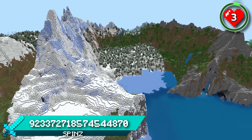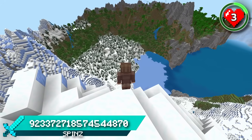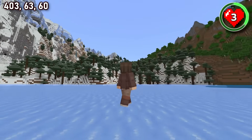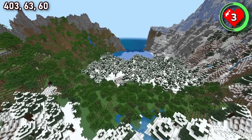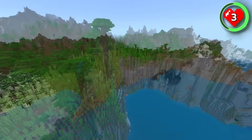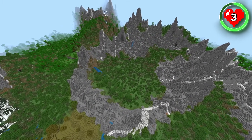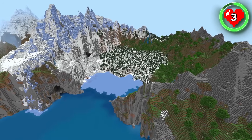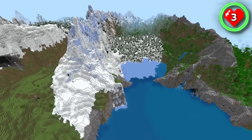I didn't think that terrain could get any better until I spawned into this seed with the most jaw-dropping mountain coast I've ever seen. You begin your adventure next to this unbelievable frozen mountain bowl that I'm sure is going to inspire a lot of creative builds. Follow the coastline and you'll soon head through bamboo jungle that leads you up to a sharp stony peak mountain range. Whether you're into building in unique locations or just exploring through amazing terrain, this seed gives you the perfect spawn to do both.